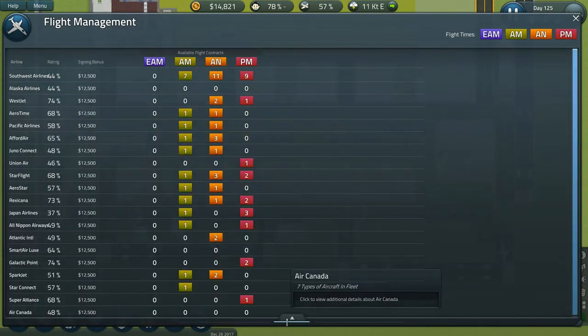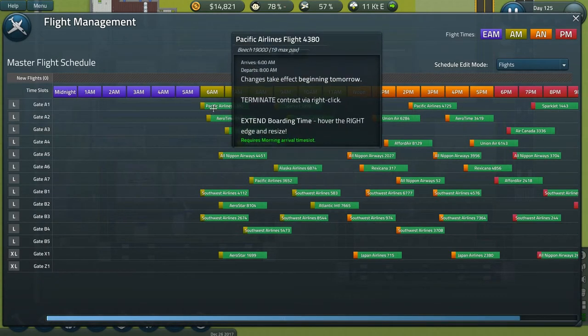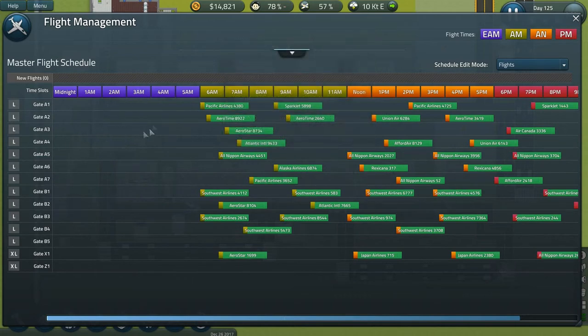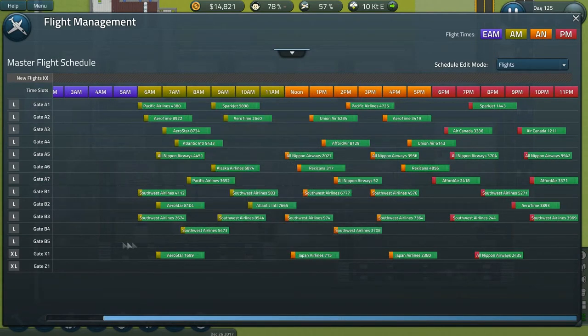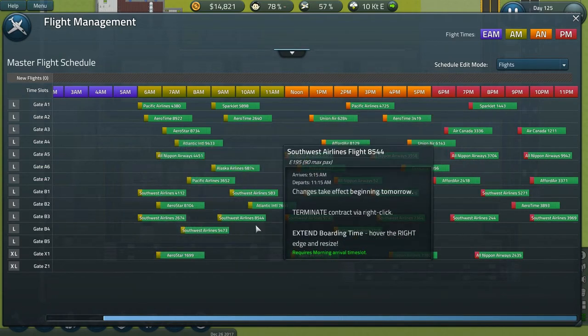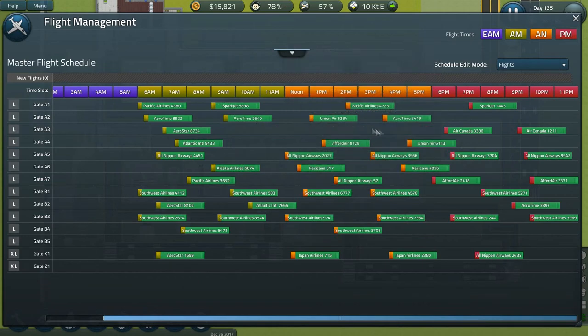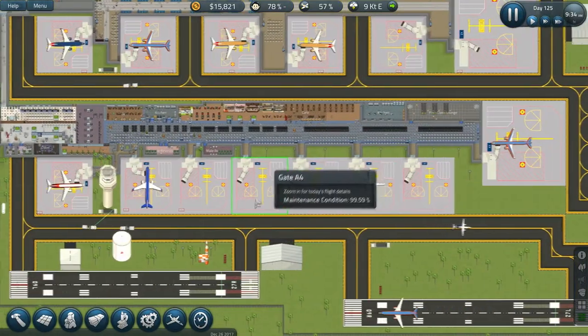I like it — little up arrow there. We did have some flights that were in the midnight era, the early AM, so we had to transfer those, but I have room. The XL gate Z doesn't even have anybody scheduled yet. Gate B5 is completely empty, and moving Southwest completely to the B gates and out of the A gates opened up some room as well. So we've got some room to increase our income.